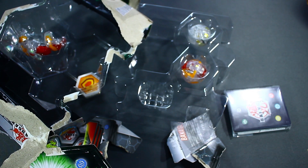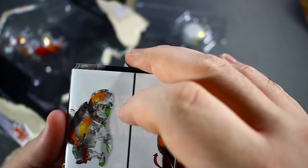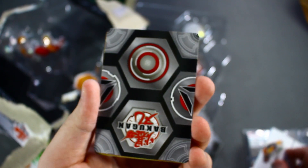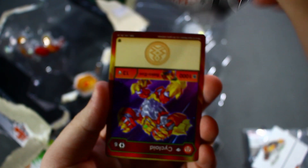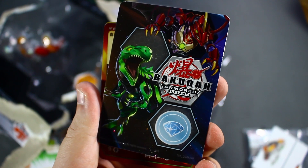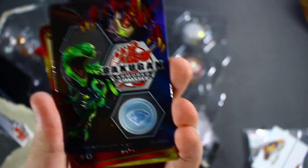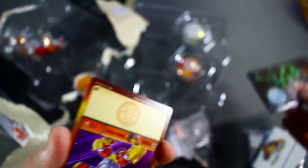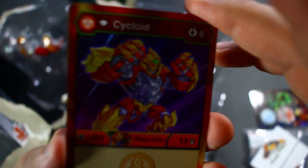Jeez, there's probably a better way for me to do this. Now it's a big whole mess. Let's take a look at the cards that they give us. I'm hoping the Gate Trainer is going to be different, and it's not just the exact same art of Pyrus Dragonoid and Ventus Troc Sultra. Are you serious? This is literally the exact same one. This is not even the same wave — this is wave two. Come on, guys. You're better than this.